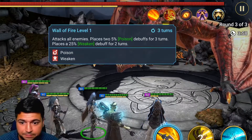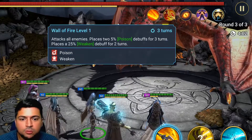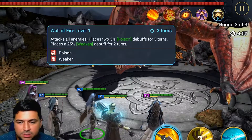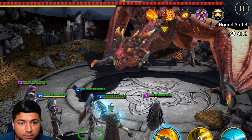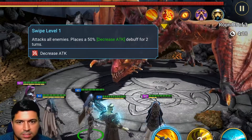His next ability is Wall of Fire — it attacks all enemies and places two 5% poison debuffs for three turns and a 25% weaken debuff for two turns. This hits pretty hard, puts poison on your team doing direct HP damage, and the weaken causes you to take more damage from the Dragon.